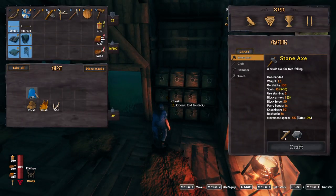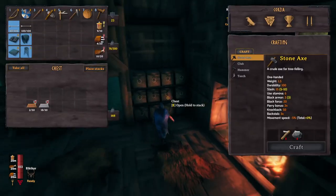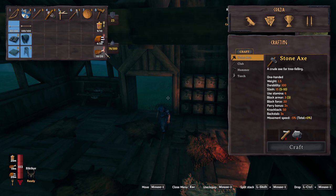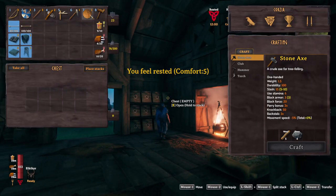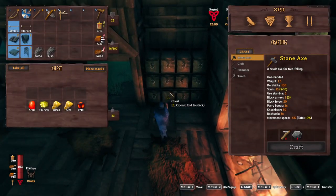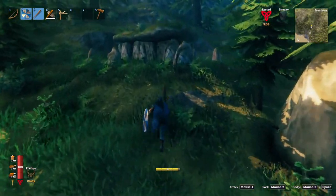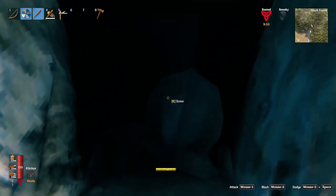I don't have much troll hide, so I can't really upgrade my gear yet. But we do have a lot of bones. I organized all my stuff, so this is probably the best we can do. I can make a bunch more fire arrows, so we'll do that. And obviously the main reason we're here is for the cores. I can't remember if we've done this one, but we're going in.